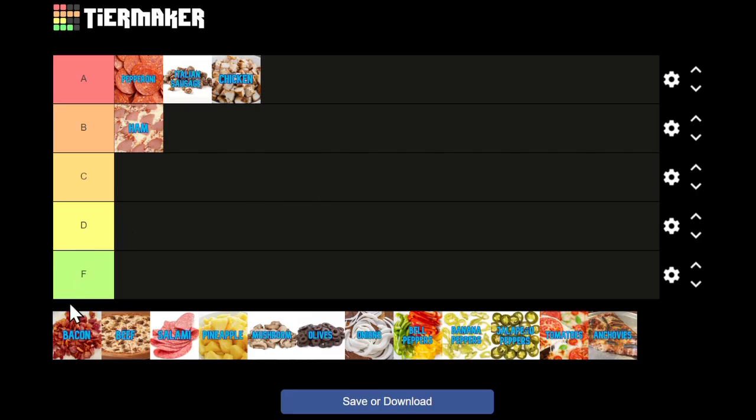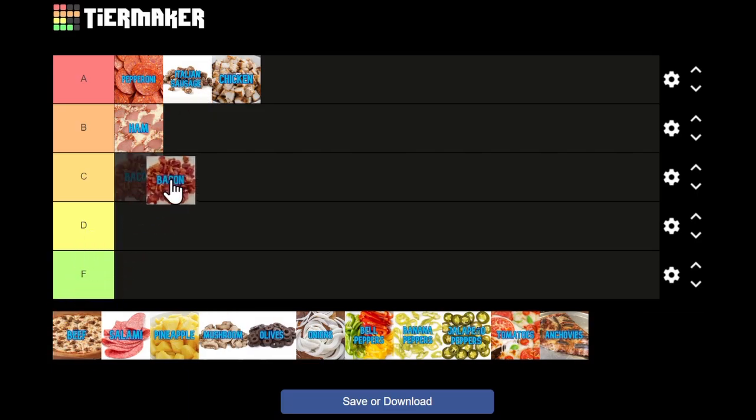Then we have bacon, and this is my controversial choice because while bacon is great, I don't think it makes the best pizza topping. I'm giving it a C. It's usually finely chopped and can get too crispy when overbaked — it's just a little bit of meat. I'd probably never get bacon by itself as a topping. If it's a meat lovers or five-meat special, I'd love to see it. But if I had to pay per topping, I'd rather pay for something else.